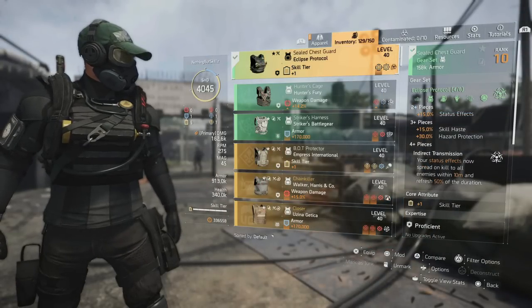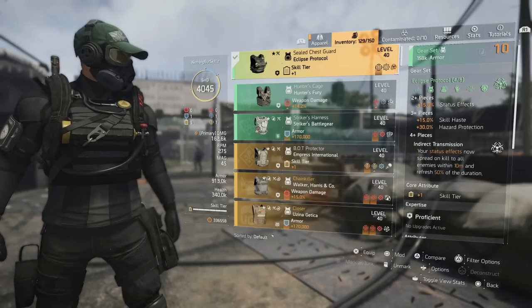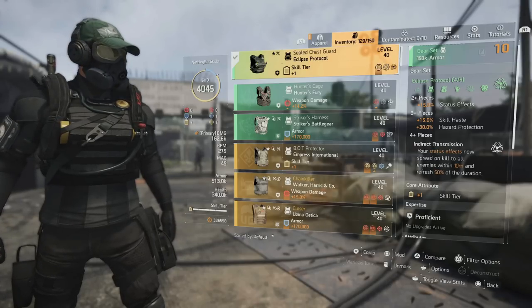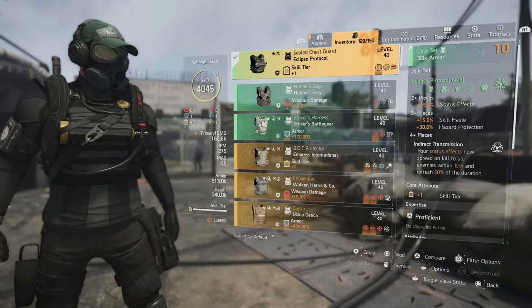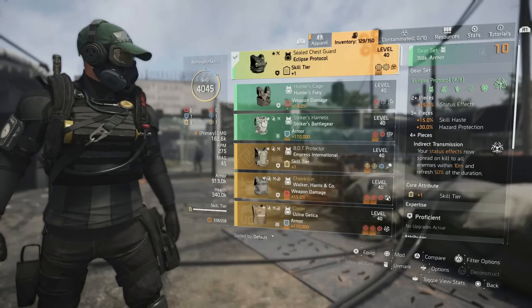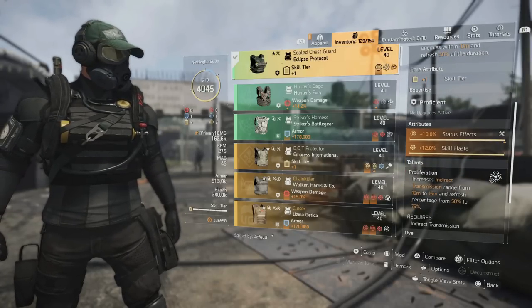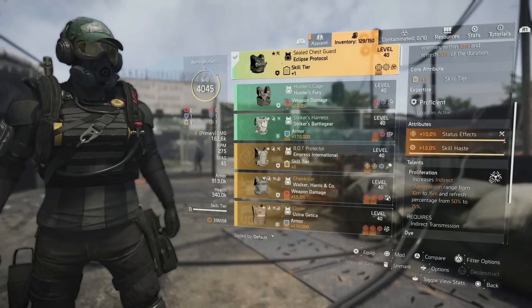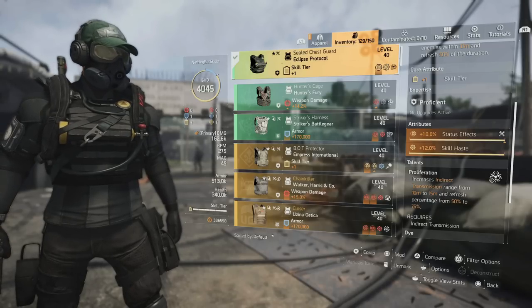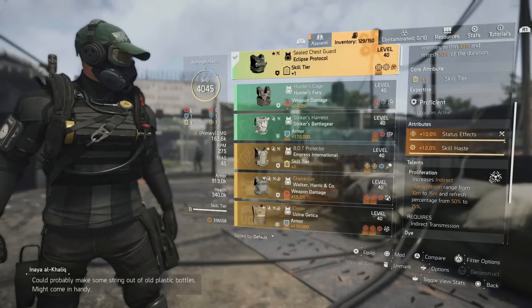We have the eclipse protocol gear set. I love this set for status effect builds because the two piece gives you 15% status effects, the three piece gives you skill haste and hazard protection, and the four piece — indirect transmission — makes your status effects spread on kill to all enemies within 10 meters, refreshing 50% of the duration. The chest piece gives skill tier, status effects, and skill haste, and it upgrades indirect transmission from 10 meters to 15 meters, increasing the refresh from 50% up to 75%, so it hits even harder.